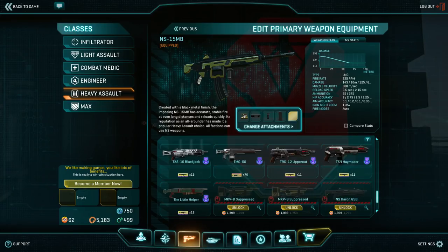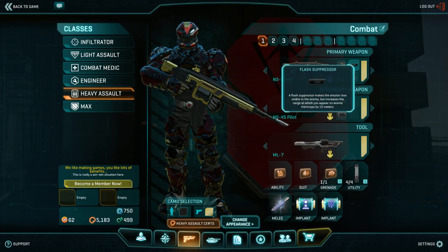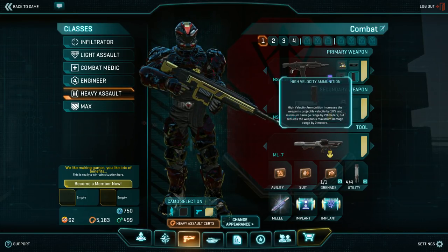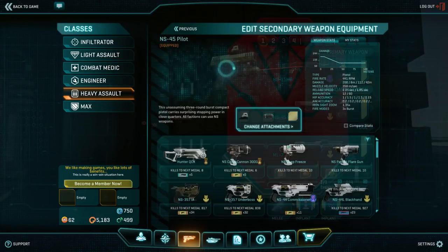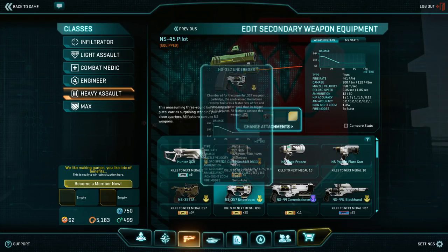Generally on my LMGs I will use a one-time sight, a flash suppressor because the muzzle flash can make it really difficult to focus on your enemies, and a forward grip. Depending on my loadout, I will use either the soft point or high velocity ammunition. I set up my NS-15B and NS-15P with either one and swap between them depending on engagement range. For pistols, the Underboss, Commissioner, or NS Pilot are all really terrific. The NS versions really shine here.